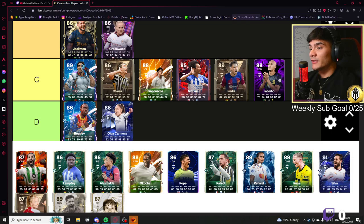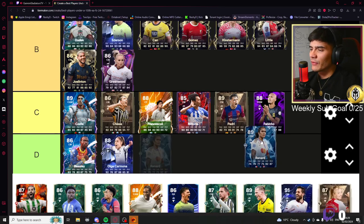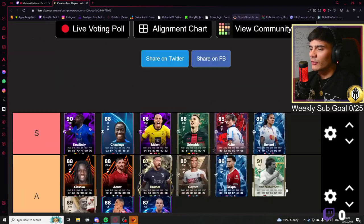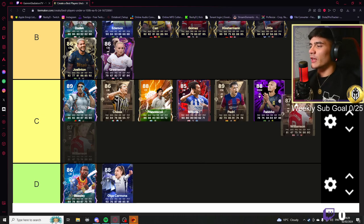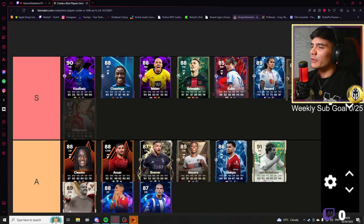Renard Jesus — for someone at 100k, to have 92 defending, 87 physical and 74 pace — Renard, you can be goated.